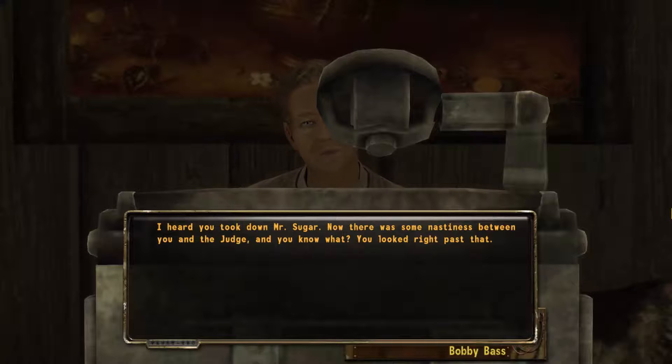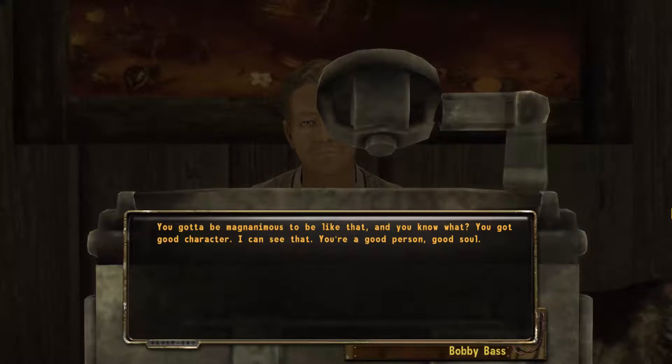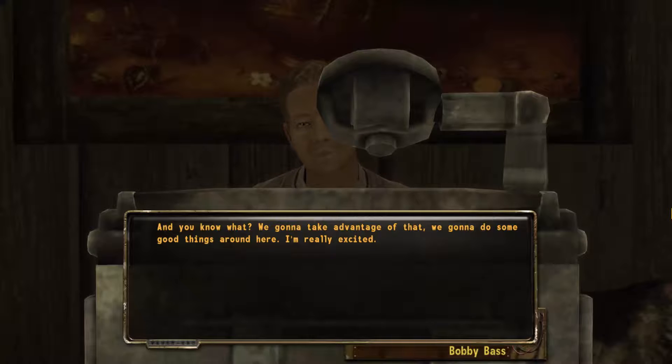Bobby Bass will talk to us after we save. Bobby, good old man, good old chap — tell me what you want to tell me. It's a real pleasure to meet you. You know Judge Richter? He already sent over the paperwork. I heard you took down Mr. Sugar. Now there was some nastiness between you and the judge, and you know what? You looked right past that. You said let bygones be bygones. Dead people in the past. And you know what? That takes character.